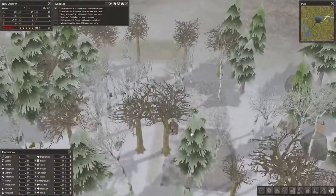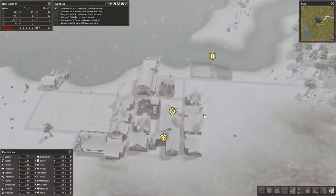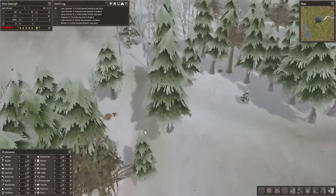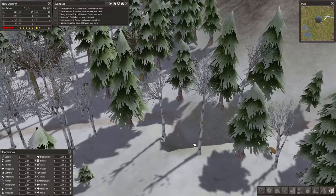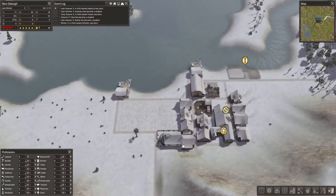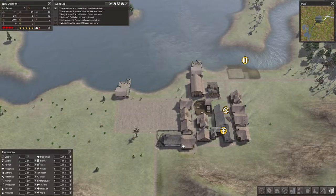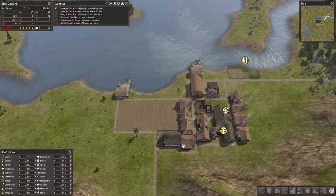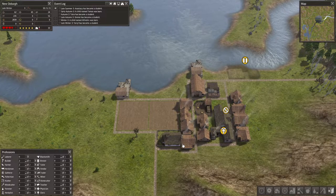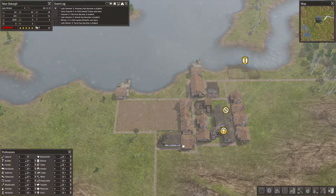Still nothing — one more tree has been chopped down over here. This is ridiculous. Maybe something will happen eventually. I think the next couple of labourers I get are just going to become builders for a bit. I don't need any more other jobs filled quite yet until stuff is built, although food will become urgent again in the near future.